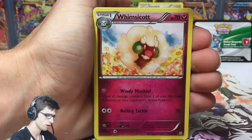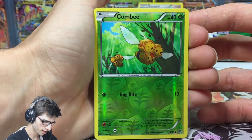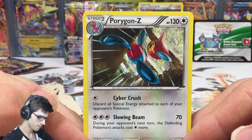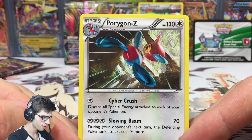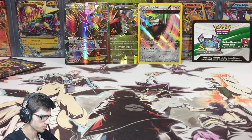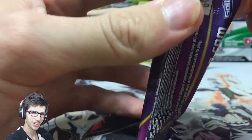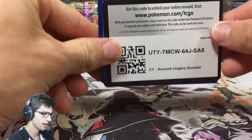In this first Ancient Origins pack we have Persian, Whimsicott, Faded Town, Blissom, a reverse Combee with Bug Bite, and a regular Porygon-Z. So we couldn't get three out of three, but that's okay. Porygon-Z has 130 HP with attacks Cyber Crush and Slowing Beam. No complaints though — we've already got two nice pulls, including a full art. I'll take that any day.